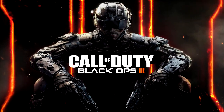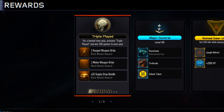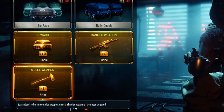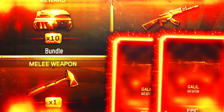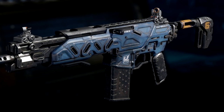What you guys are about to watch is probably one of my best supply drop openings on my YouTube channel. I completed the triple play contract for a subscriber, opened up his supply drops, and I didn't just get one DLC weapon — I didn't just get two DLC weapons — I ended up getting three DLC weapons. Leave in the comments what you think I got, but continue watching to find out.